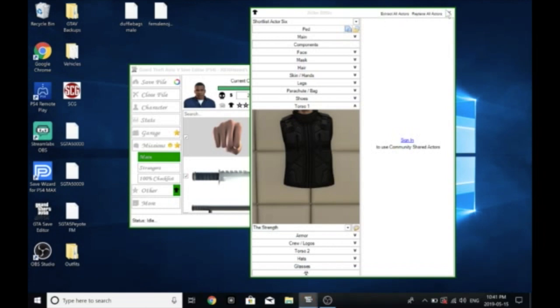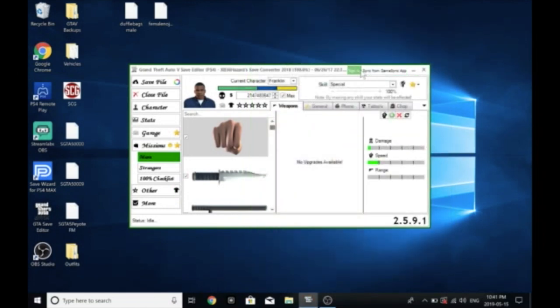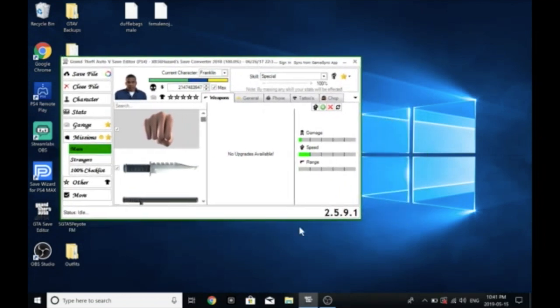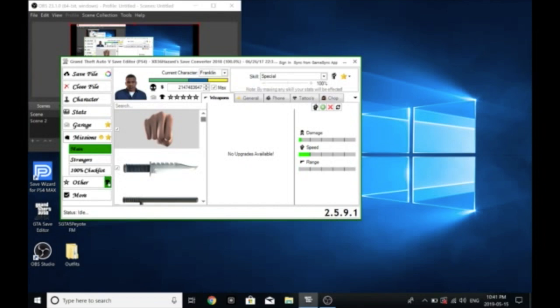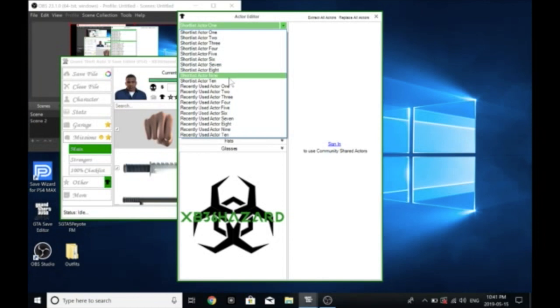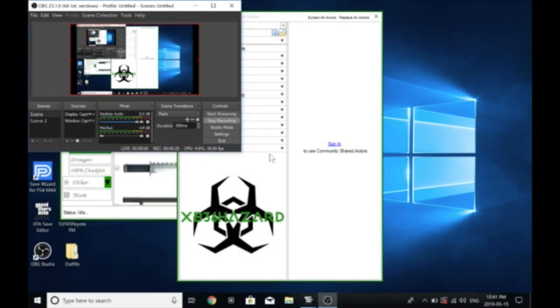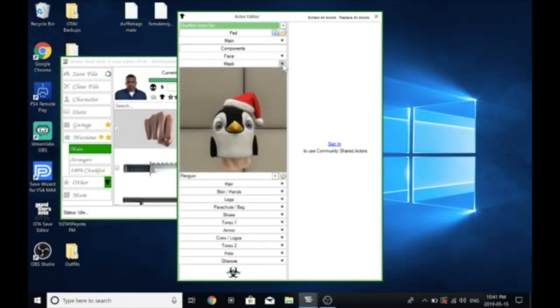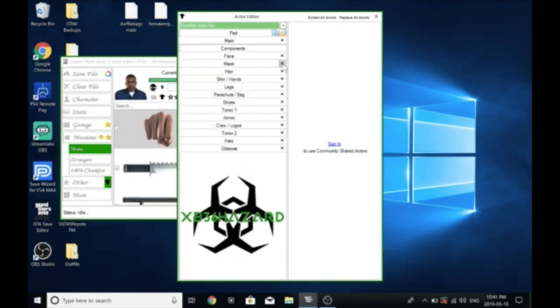Welcome back, it's SCG and I have another video for you today. This particular video is going to show you how to more or less make a magic spot for your outfits. This will make a spot that will allow you to transfer over any belt — racing belt, gun belt, paramedic belt — and your logos as well, so the racing suit logos transfer over to any of your existing outfits.